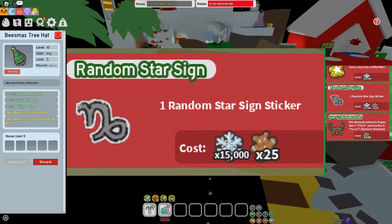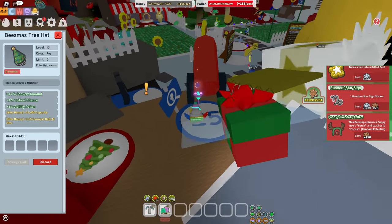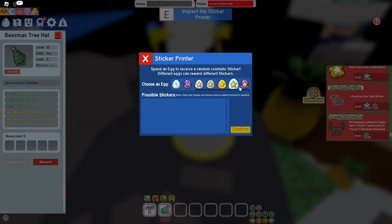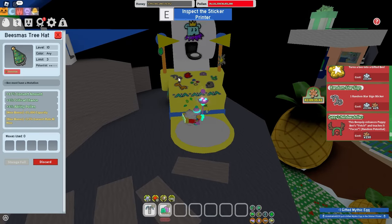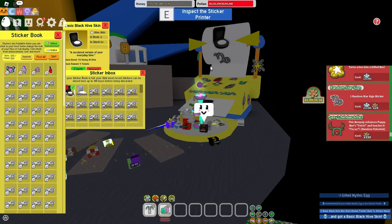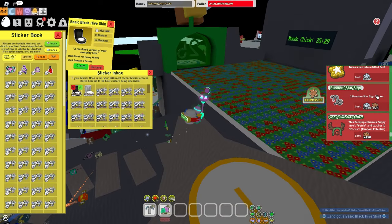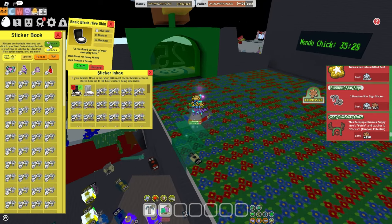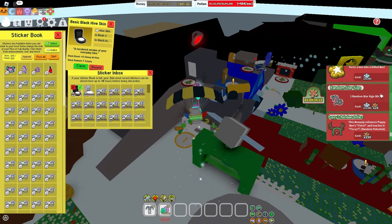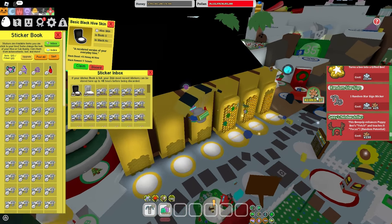For the Random Star Sign, I'd say yes, because it's pretty hard to get a star sign on one of these NPCs. I'm in the test room, so I'll spin this for fun to see if I get a star sign sticker. As you can see, something unexpected can happen — this was entirely based on looks and I was actually surprised when I got it. I'd just buy this because you don't want anything going wrong if you're spending gifted eggs.